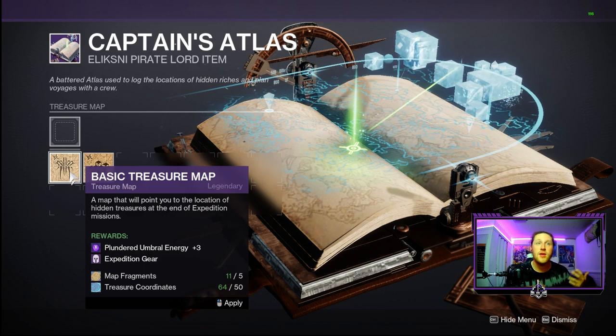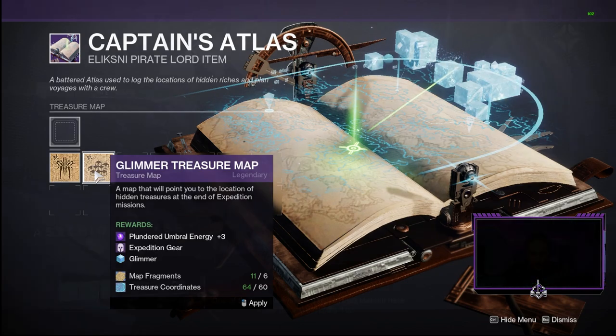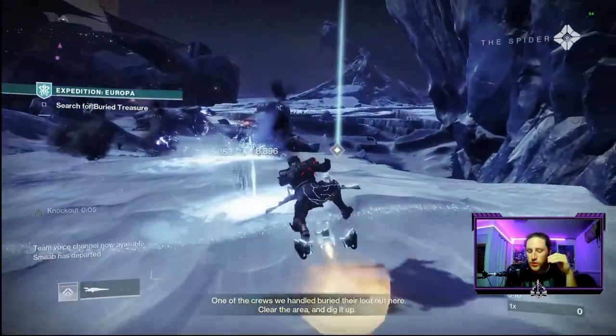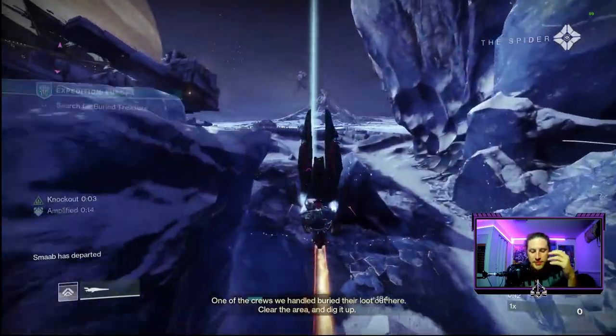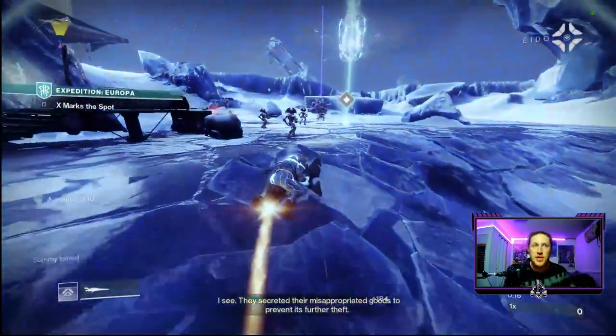There are different types of maps you can earn. The basic one just gives gear and some Umbral Energy. Once you unlock upgrades on the Star Chart and progress your reputation rank from one to sixteen, you get more treasure maps that give additional things — like one that gives Glimmer. There's also a rotating Captain's map, so it depends on what you're looking for.